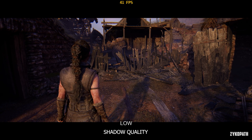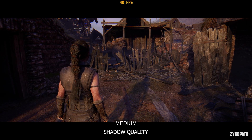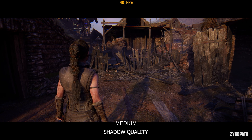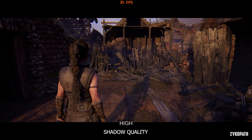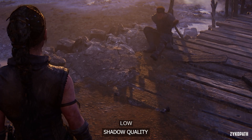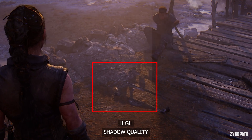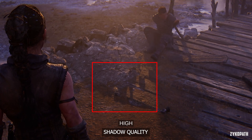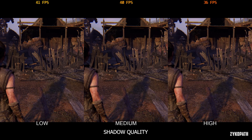The shadow quality setting makes 99.9% no difference to the shadows. I tested many scenes and the results were the same — same shadows but different performance. The only visual difference I maybe was able to spot is in one scene where the shadows might be slightly more defined, but I'm still not sure. Just keep this on low for basically 3 FPS gain.